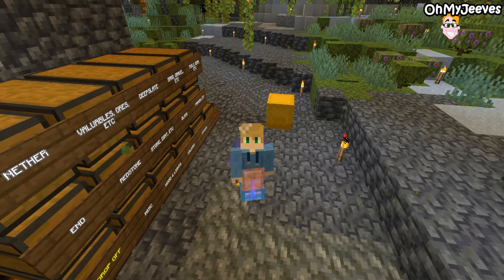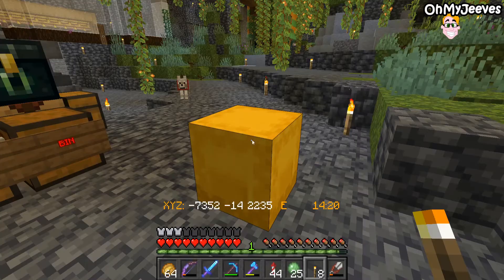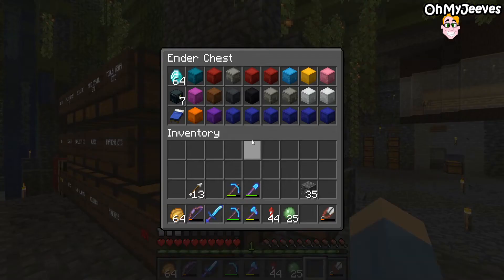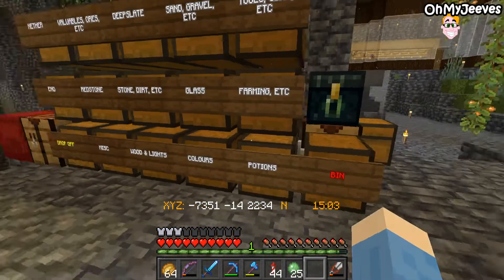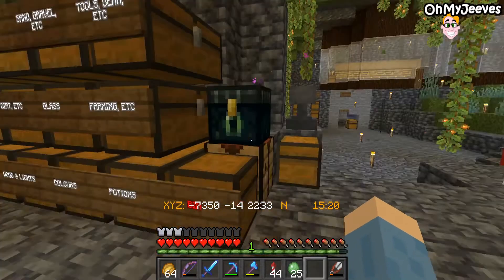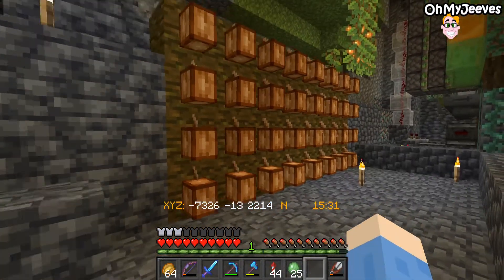The plan for the lighting box will be to add lanterns, glowstones, sea lanterns, shroom lights, jack-o-lanterns, sea pickles, end rods, stuff for candles, and maybe moss carpet to cover up floors — basically anything pertaining to lighting goes in this box. Next is potions, and once again we're quite limited on the potion front so I don't really want to take any more from the communal chest. The dyes box is already covered — I also set up a small area with some cocoa beans just to get brown dye.